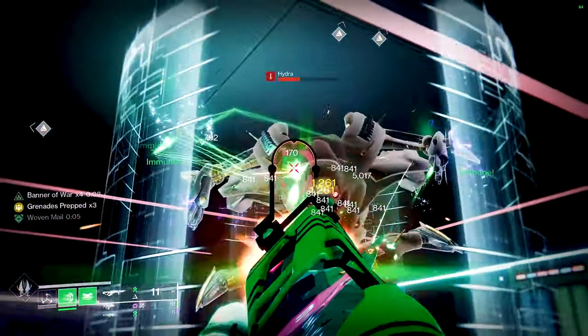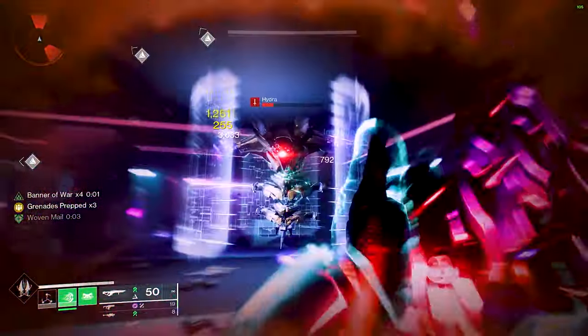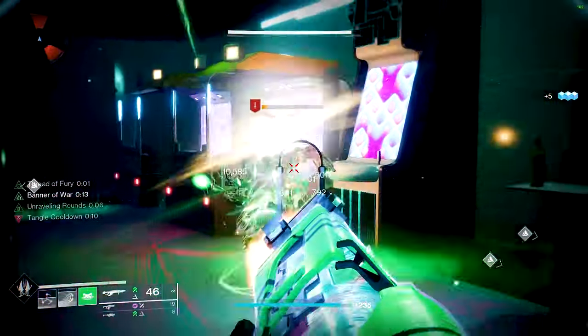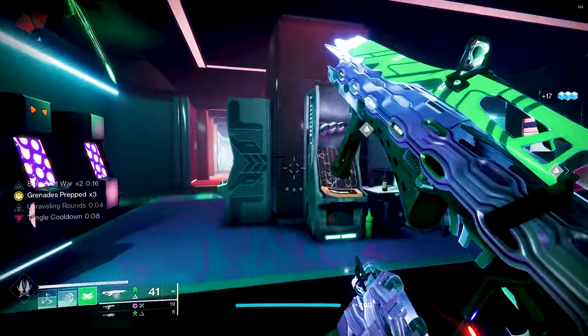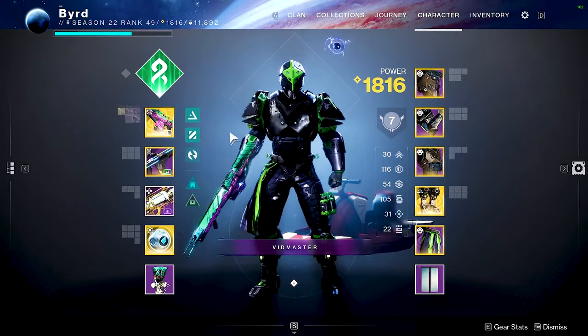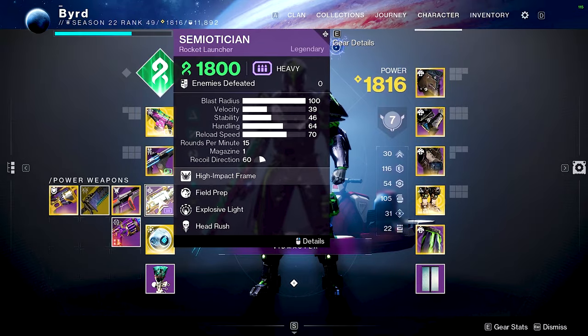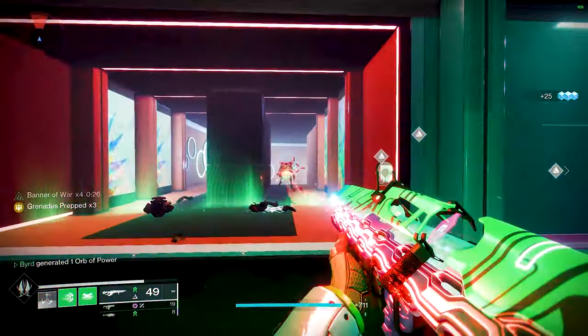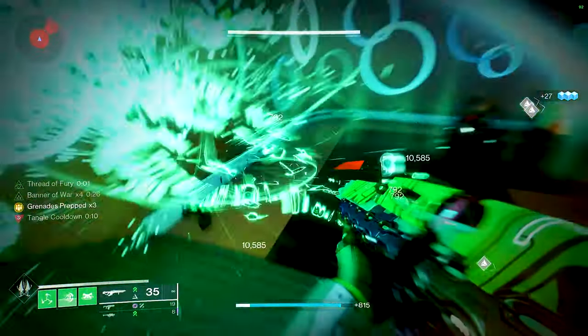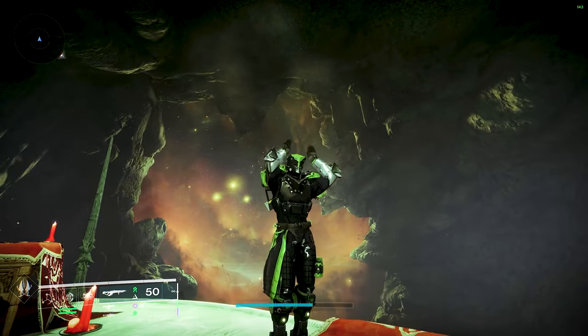Typically in this section I tell you what weapons you can swap in and out. Honestly, any Strand weapon works if you don't have Quicksilver Storm — it's not a make-or-break. Something like the Old Sterling from Season of the Deep could be really helpful, and obviously any Strand weapon in the heavy slot is usable. But I think Quicksilver Storm is the best option overall.